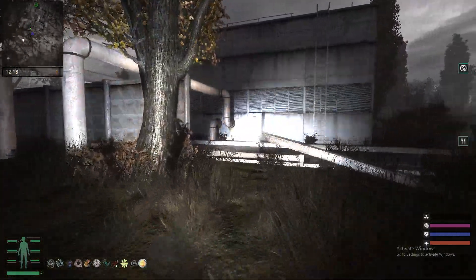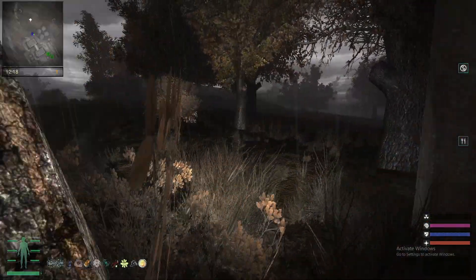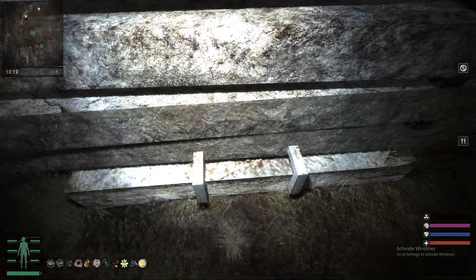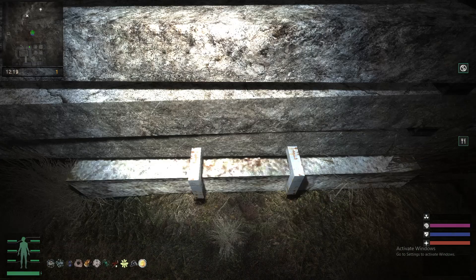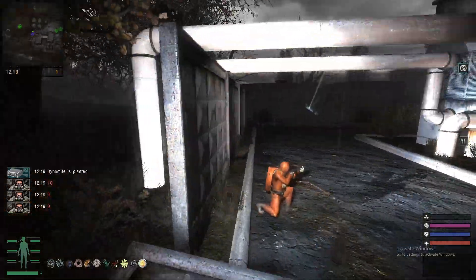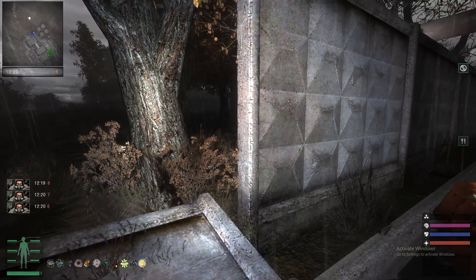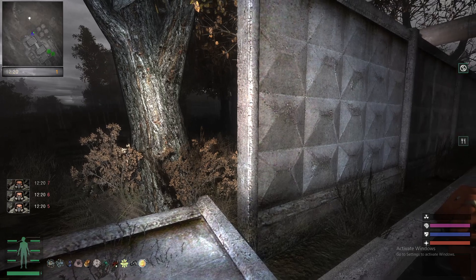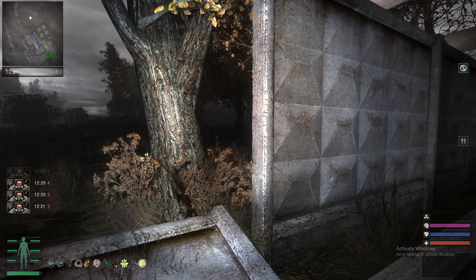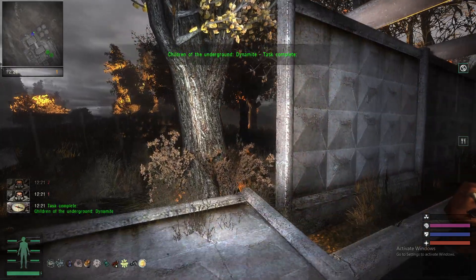Once he arrives here, he'll be stationed right here with no new dialogue and you're not able to interact with him. You're able to blow up the slabs now. Go over here and use the dynamite. Dynamite is planted. Ten, nine... and the place blows up.